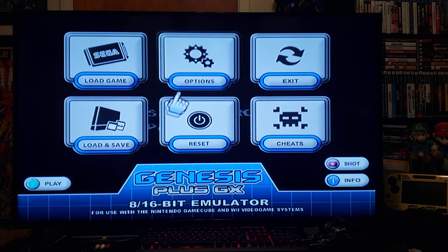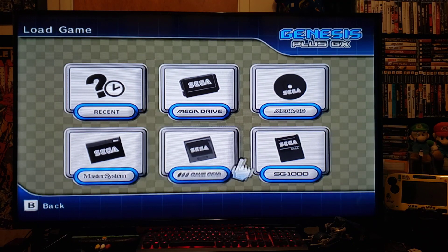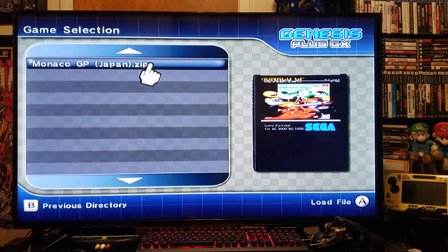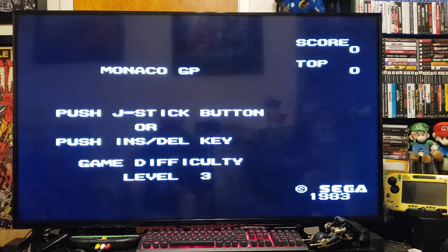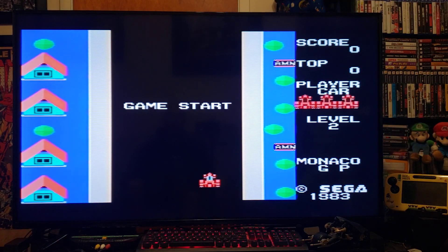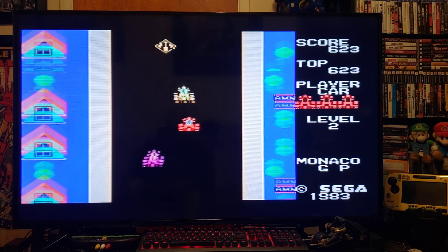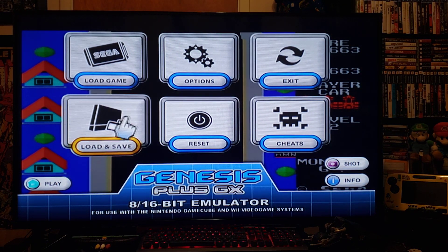To load another one, same thing - hit Home, Load Game, and select the SG-1000. Pick Monaco GP and press A - loads right up. There you go, all five Sega systems working perfectly.